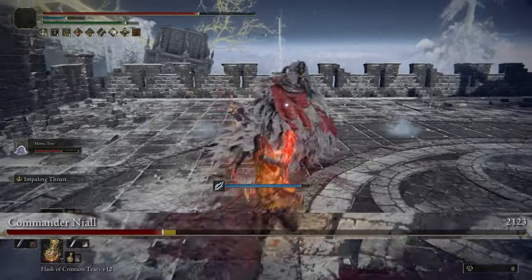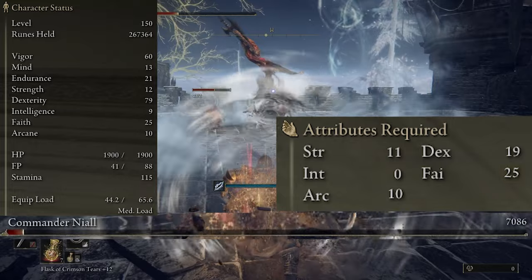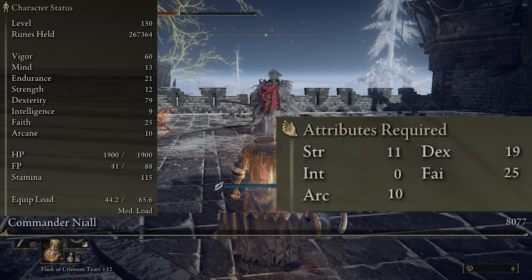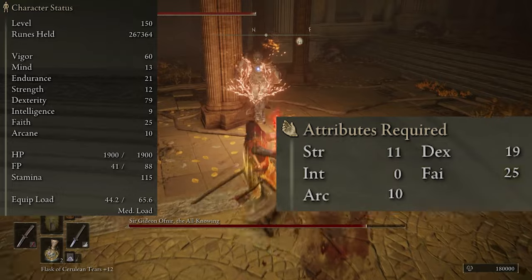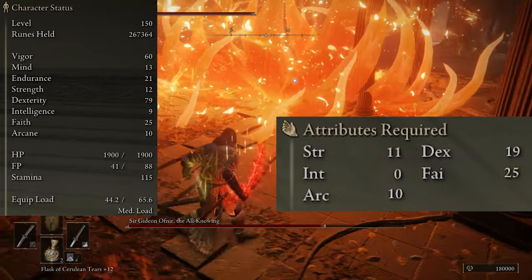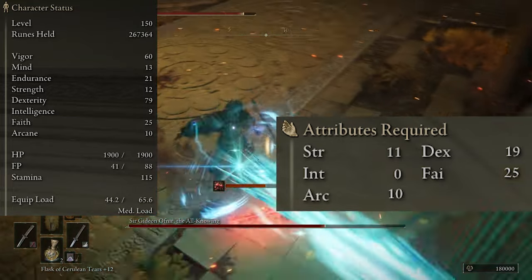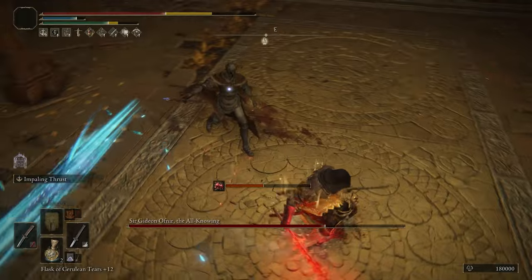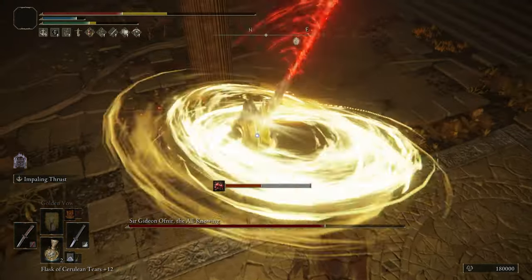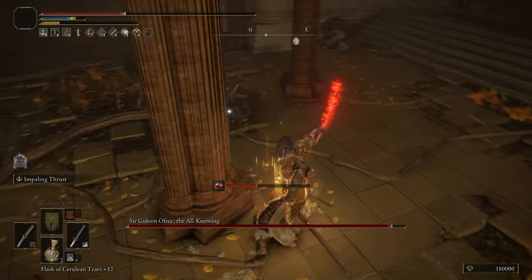Lastly we have the minimum stats required. You need at least 19 Dex, 11 Strength, 25 Faith, and 10 Arcane to use all the weapons and spells effectively. Afterwards, I'd recommend putting the majority of your points into Dexterity to further increase your damage. I'm also going to put links in the description down below for all the gear I'm using, if you want more information on them and where you can find them all for yourselves.